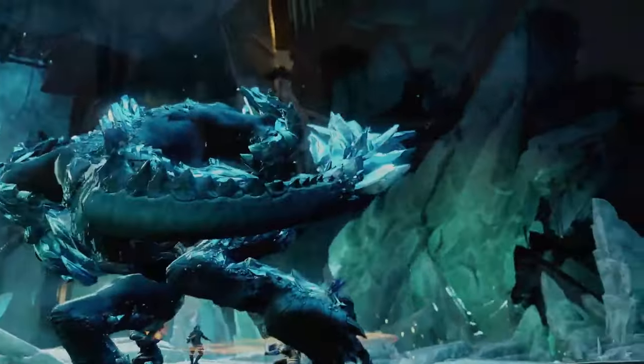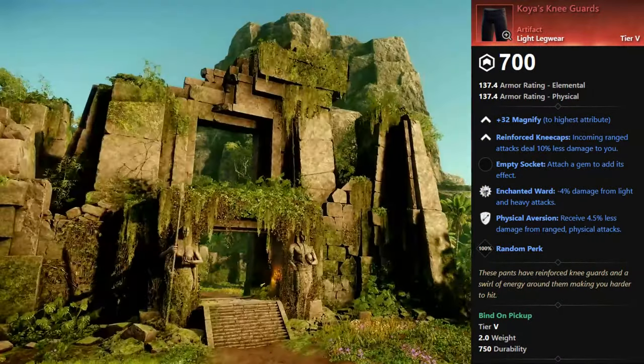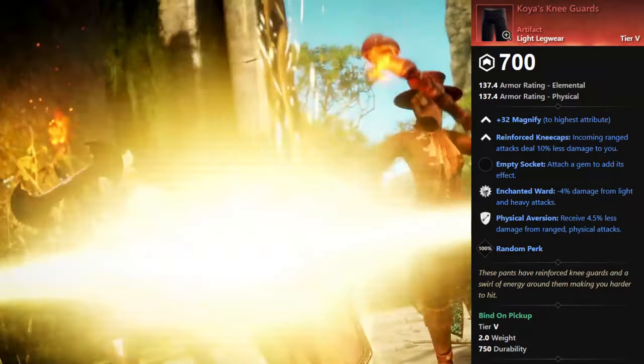Next up, we got the Light Legs, Koya's Knee Guards. These can be gotten within Outpost Rush Reward caches, but only the levels 61 to 65 versions of these chests.